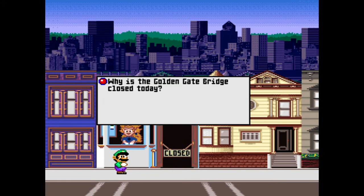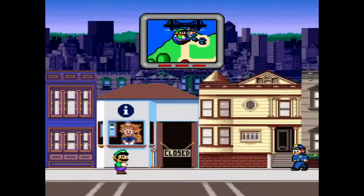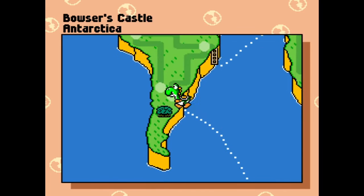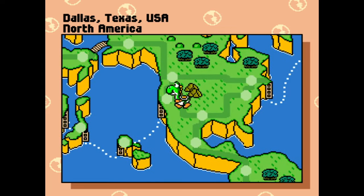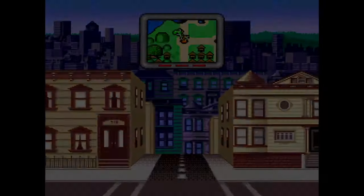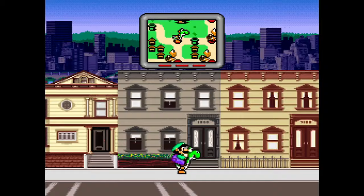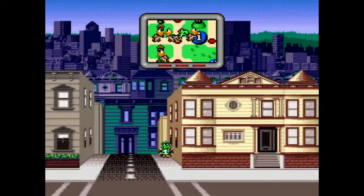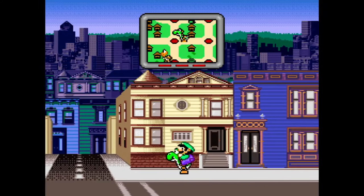Golden Gate Bridge — I guess we're in San Francisco. Alright, Yoshi, you're going this way — you gotta go to the West Coast. We don't want to stay here too long, it can get pretty expensive. Maybe it was really expensive to live in San Francisco back in the early 90s as well. I don't know.